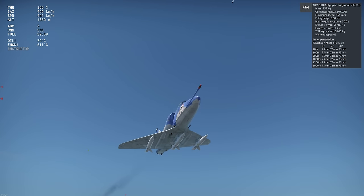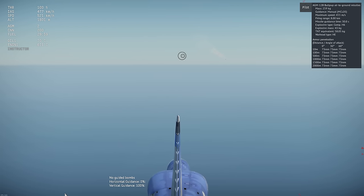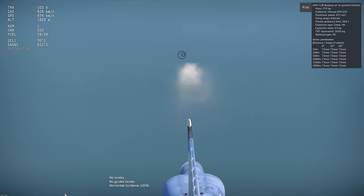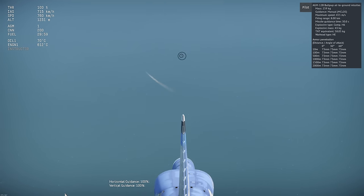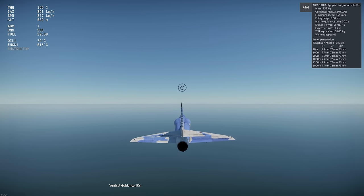Next, we have manual command line of sight guided missiles. These are air-to-surface missiles that you steer manually using the same pitch and yaw axis keybinds as for the manually guided bombs. These can be quite difficult to use, as you'll usually need to zoom in and watch the smoke from the missile or the flare that some of them have on the back in order to help steer it in. You have to do this while flying the plane, and it takes time to get good with these. Here's an example from live gameplay.